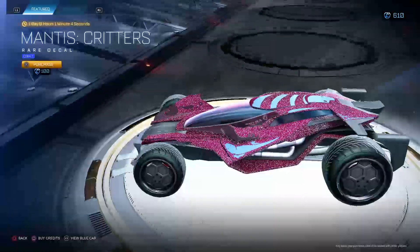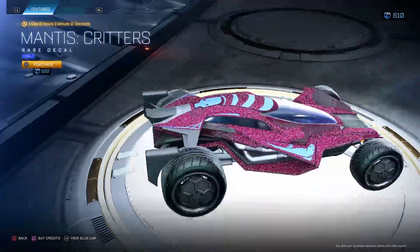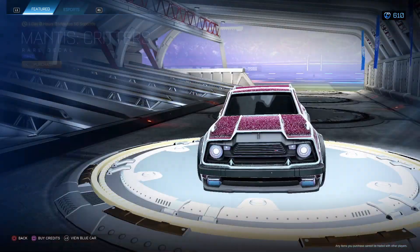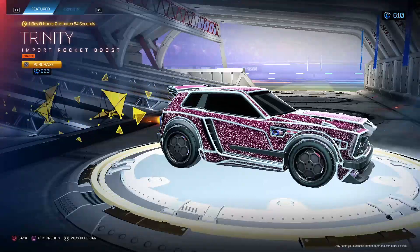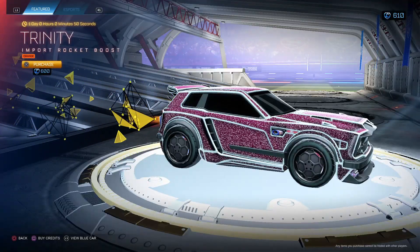Mantis critters cobalt — these are such worthless decals. They bring them out if you really want to buy these critters for a hundred, here you go. Personally would not. Mantis terrible card trinity orange piece for 600 — I do like the noise of this, but I'd have to say no. Pretty cool though.